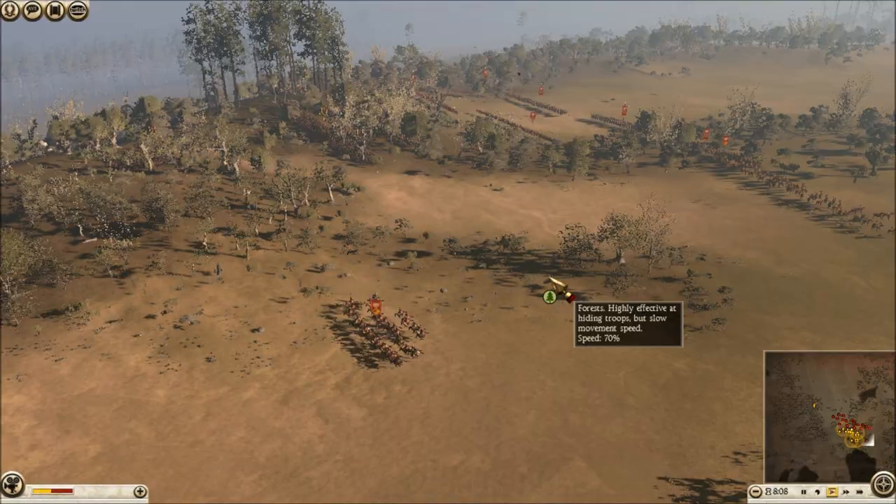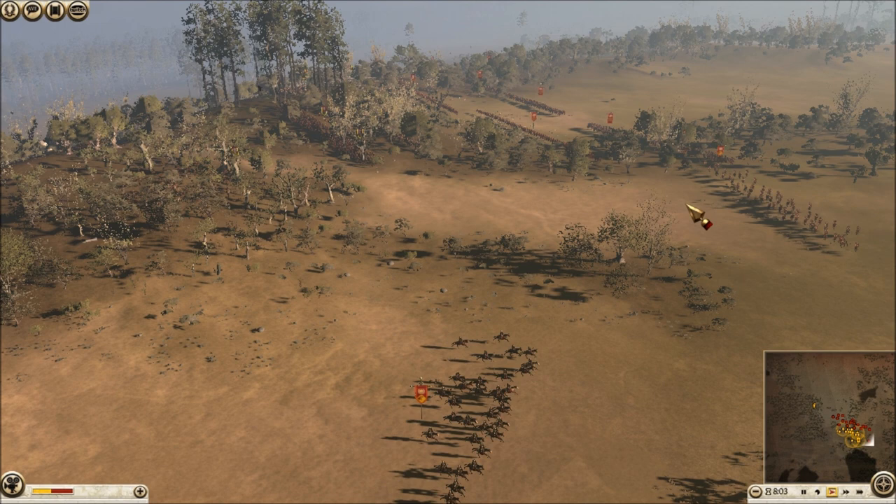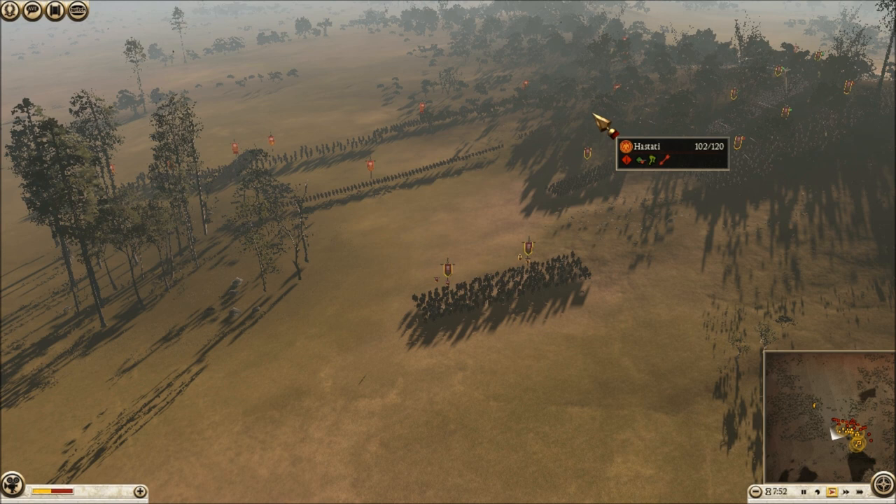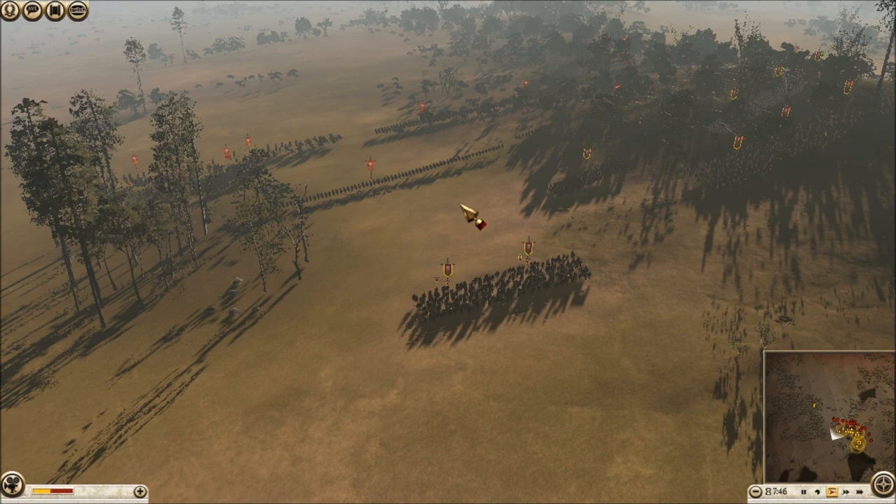My opponent has like 14 units of different types of Legionaries. As far as melee infantry goes, I only have 9 units. So my 9 versus his 14. And 3 of my guys are Pikemen, which means he doesn't have to engage them if he doesn't want to — he can just pull away quite easily.